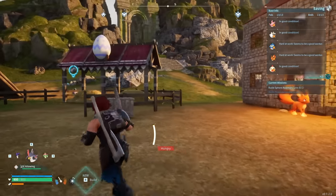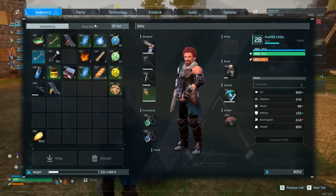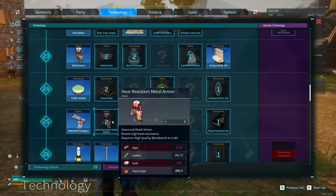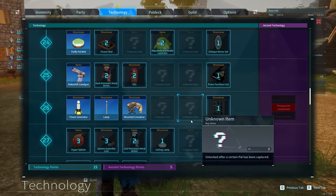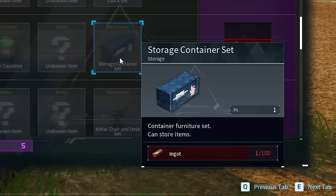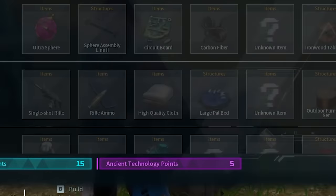I've got a problem that a lot of people are facing in Palworld, and that is not having enough iron. If we go into the technology tree and scroll way down here, some of these things start taking a lot of ingots - 40 ingots, and if we get deeper into this tree some things get ridiculous. Like 100 just for the storage unit, and then we get into crazy things like refined ingots and circuit boards, which take even more iron.